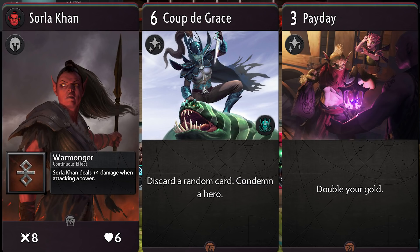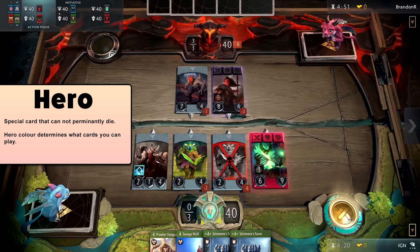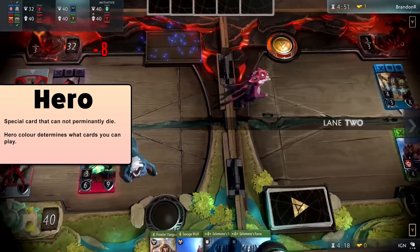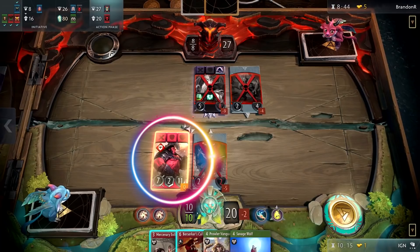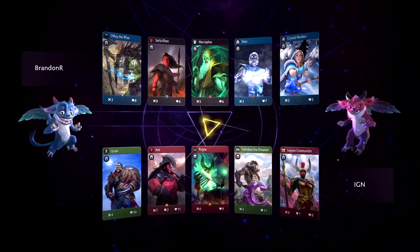At the first stage of deck building, you'll need to decide which heroes you want to include, as you need to build your deck around these cards. First and foremost, heroes will be the persistent cards on the field you need in order to cast your spells. For example, you need to have a red hero in play to play a red spell in that lane. If you had no hero, you are unable to play anything except items in that lane. If you have any other colour hero, you'll be unable to play your red spells.